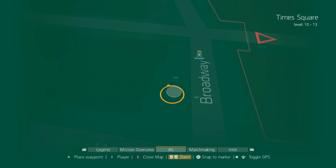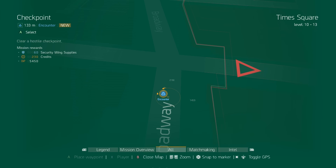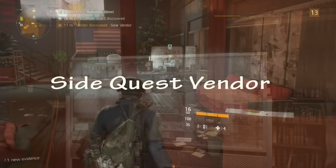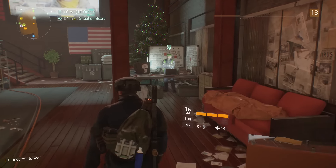Here you can see the situation board — it gives you a new side mission, providing security and supplies as well as money. It can also give you recipes for things we'll learn later in the video.